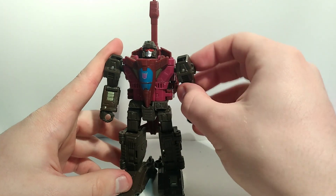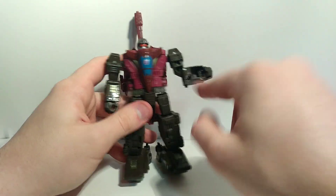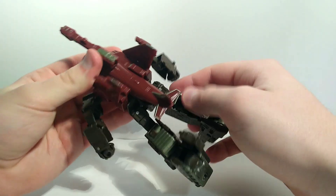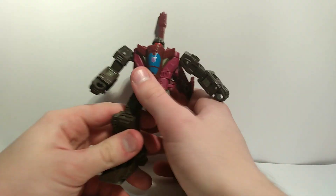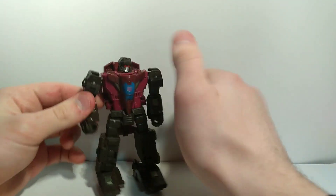For articulation: his arms go all the way around, he bends at the elbow, and the wrists go in and out from the transformation. There are some gaps which kind of sucks. His waist can rotate but not 360 because the butt flap is in the way. He can move his legs forward, has an ankle pivot, knee bend, and head swivel. You can also move or remove the wings and reposition them.